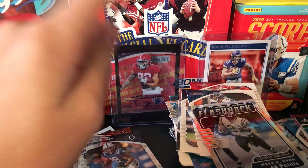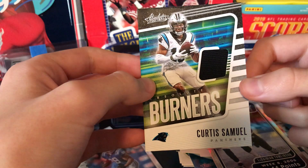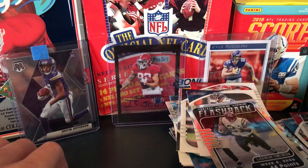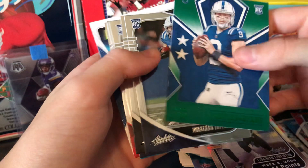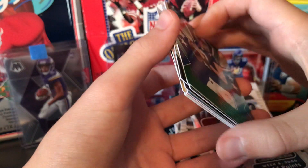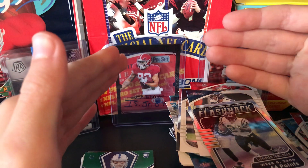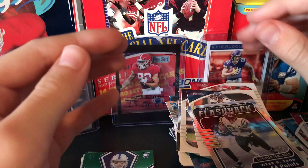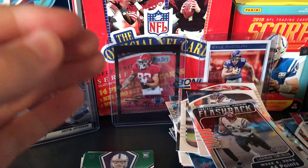Okay guys, so that is it for the break — the 20-card pack, the blaster, and the Rookies and Stars. I got the Burners of Curtis Samuel — I wish I got a rookie card, but that's okay, Curtis Samuel's been pretty good this year. So the best cards: the Eason, the Jonathan Taylor rookie, the Joe Burrow, the Claypool, this other Jonathan Taylor Rookie Rush, some CeeDee Lambs, Jerry Judys, and Justin Jefferson from my personal collection. So that will do it for this episode, guys. Thank you so much for watching. Have a great rest of your day, and make sure to hit that subscribe button. Peace!